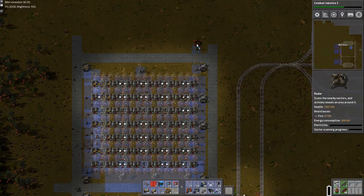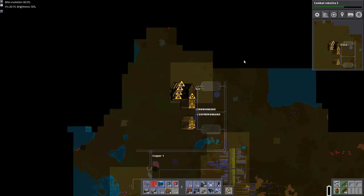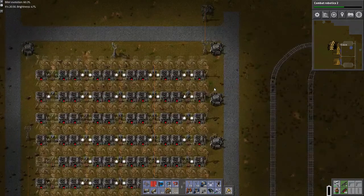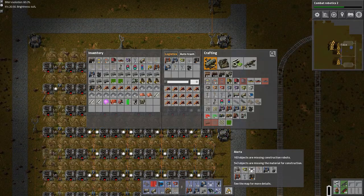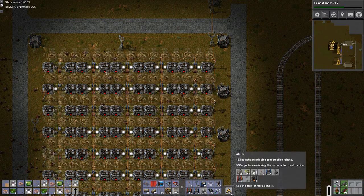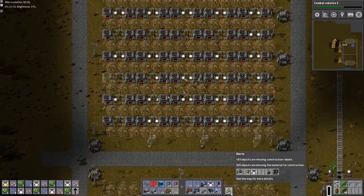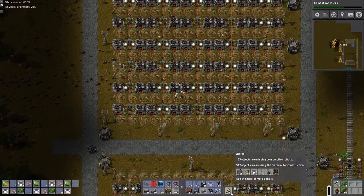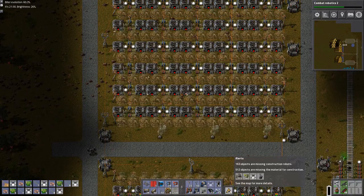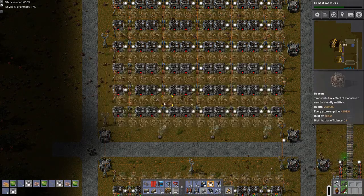And that one up there — that's critical, because that will actually help expand this area out. Is that all I could build? Lights, of course — lights I can definitely build. What else is missing? One of these? I have two left. That's brilliant. That's cool. I like that.